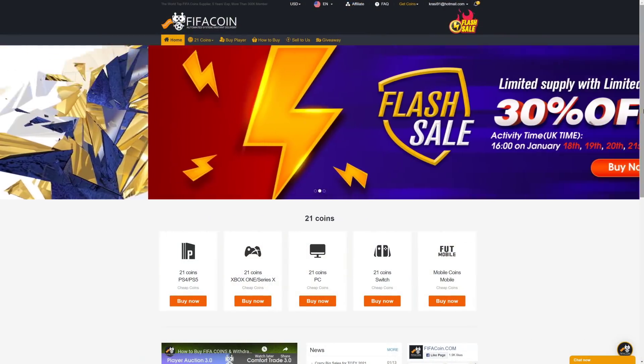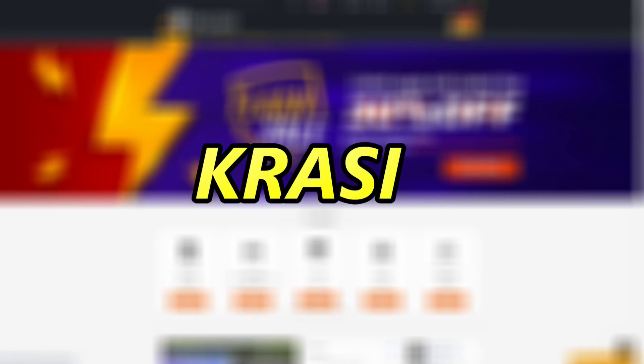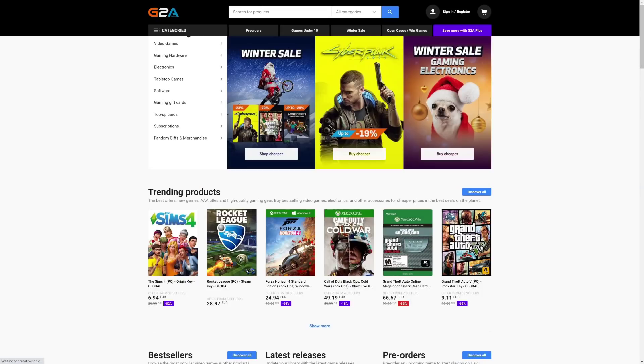Get your cheap and safe coins within 10 minutes from the cheapest place on the market. Follow the link in the description and use the code CRASSI for a huge discount. If you wanna buy cheap game codes and prepaid Xbox and PlayStation cards, G2A is the place for you — check the link down below.